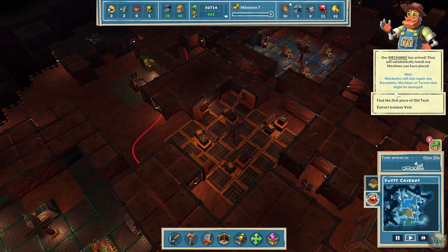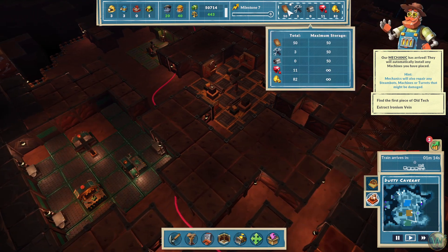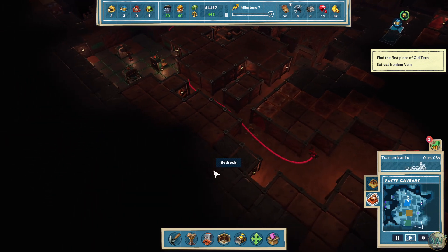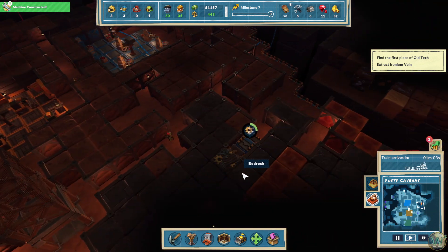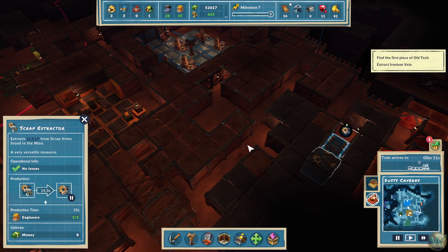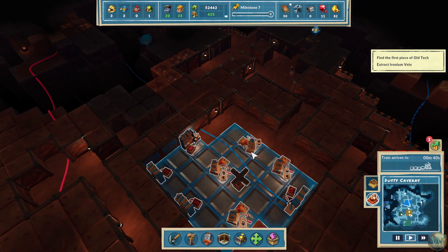They will also repair any steamboats, machines, or turrets that might be damaged. Uh-oh, turrets. We're maxed out on boards right now. Machine constructed — is that you? It is you. So it doesn't let us have a prospector here anymore, which it doesn't need anymore anyways. This is a constant scrap mine that we don't need to have a person maintaining. Although it does say five of five engineers — maybe that's just kind of like a required amount to support it.